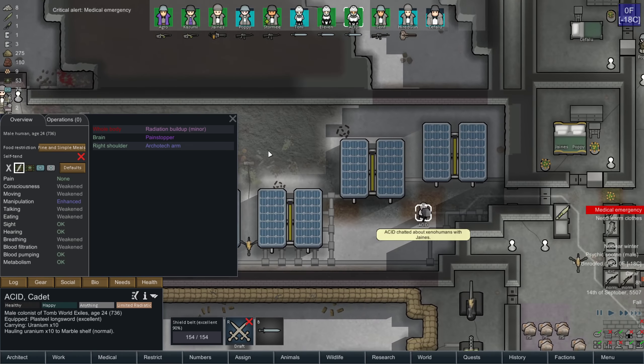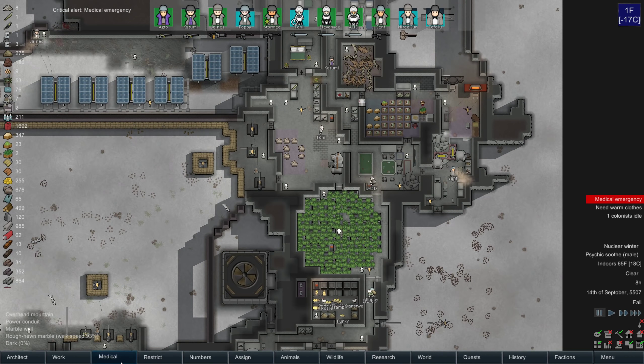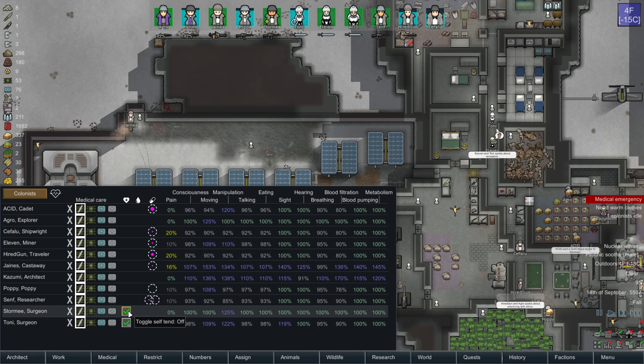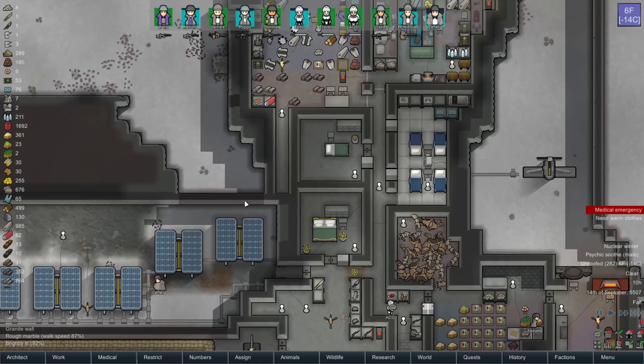Medical emergency — you're going to need to get to cover. No rads for Acid. Let's go into the medical tab — Acid and Hired Gun are the only ones really high up on the list that I need to make sure are covered. I'm going to turn off self-tend as well.